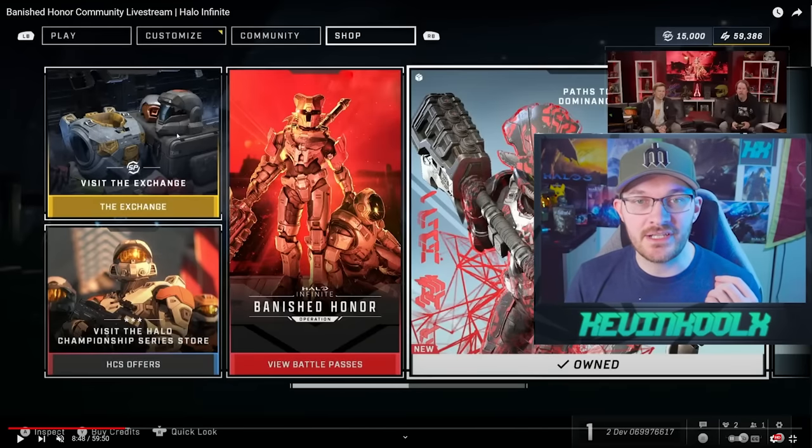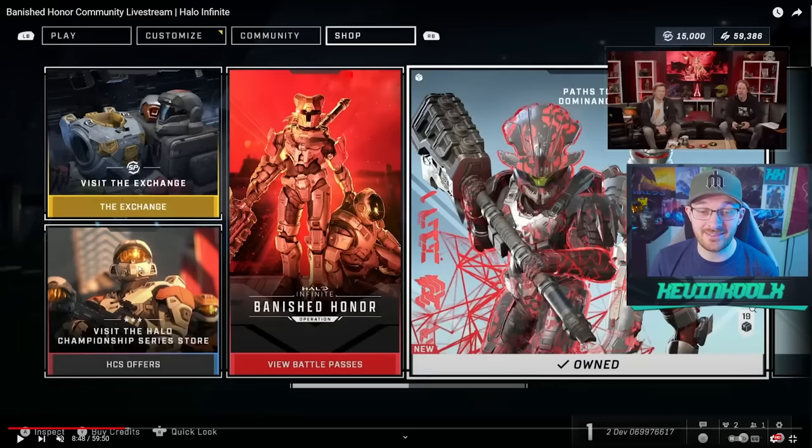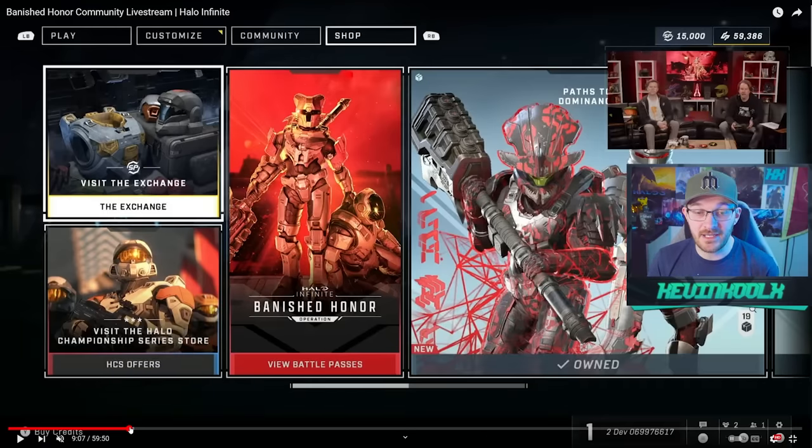First let's talk about the exchange — this is going to be a hot topic moving forward. If you don't know what the exchange is, think of it like the MCC, where basically you earn points by playing the game and spend those points on unlocks for your character. Sounds awesome, right? And actually a lot of the stuff within this exchange is some pretty good content I would want to grind for, like these different coatings.